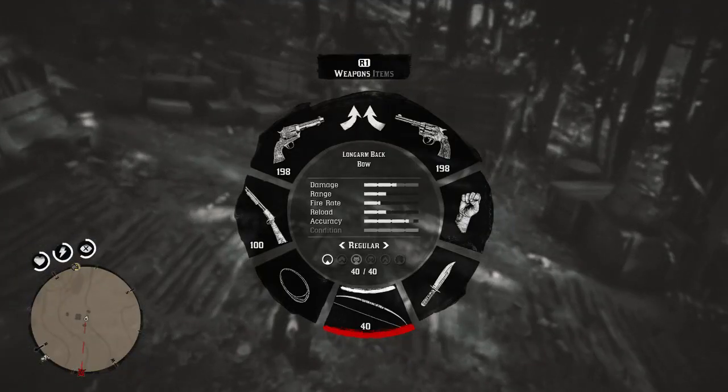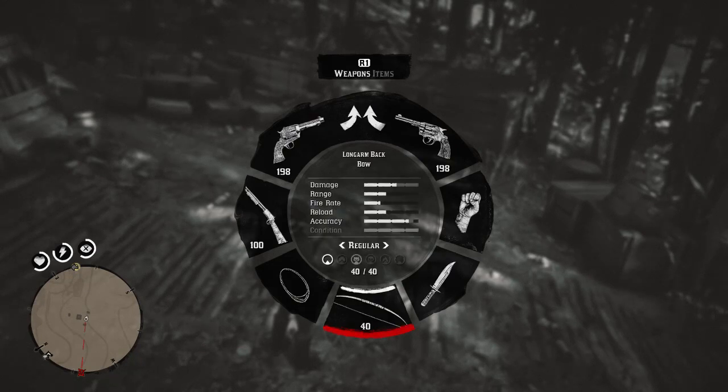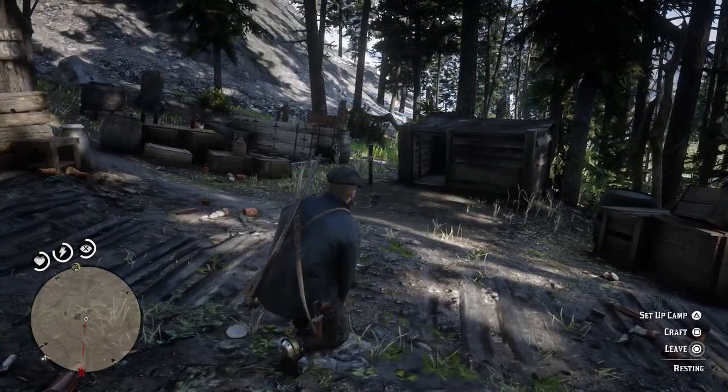Let's get into the kill. For the kill, the first thing you're gonna want to have is a bow, and you're gonna have to go on to the bow and go over to Small Game Arrows. If you haven't actually got any small game arrows, hold down triangle to go into the rest mode and click craft.